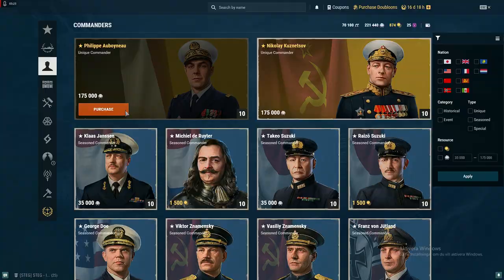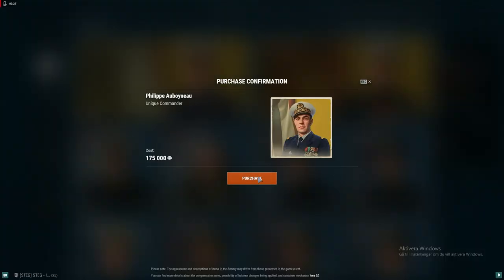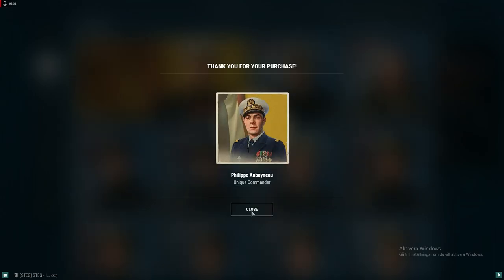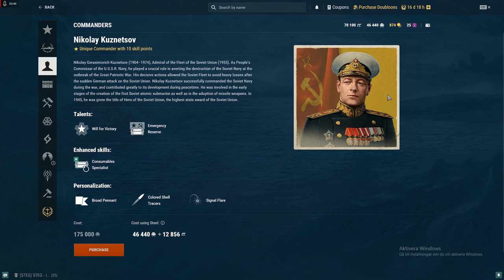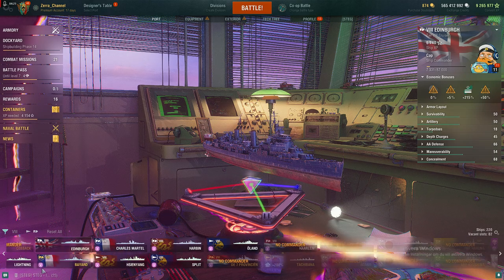Let's go buy the Philippe for 175,000 credits. It is worth it. The reason I'm making this video is for new players — you want to buy this badass captain. I only have 46,000 coal so I'm low on coal; you can also combine steel and coal to buy captains. The important thing is that Philippe only has 10 points, and a 10-point captain is kind of tough to use with tier 10 ships.